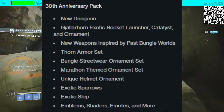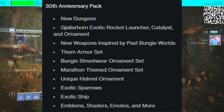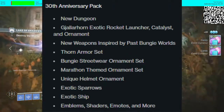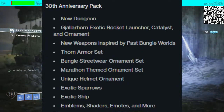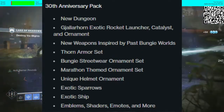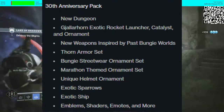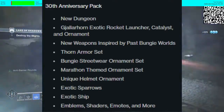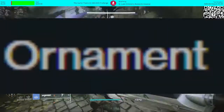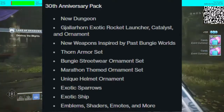I don't think it'd be Iron Gjallarhorn, because that was a pre-order bonus for Brows of Iron and people would probably just call them lazy. There are also new weapons inspired by past Bungie worlds, a Thorn Armor set — which actually looks really good — a Bungie Sweatwear Ornament Set, a Marathon-themed Ornament Set, a Unique Helmet Ornament, Exotic Sparrows, Exotic Ship, Emblems, Shaders, Emotes, and more.